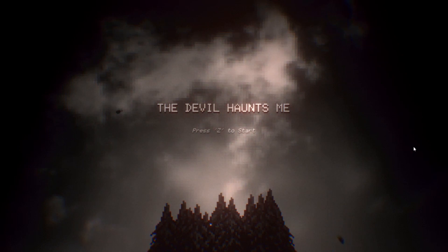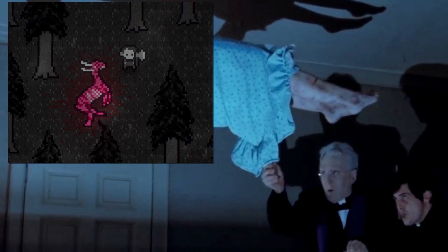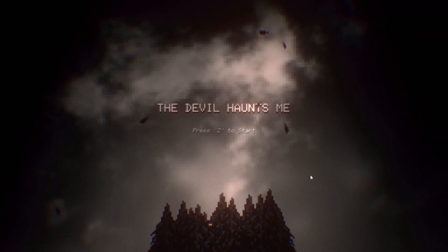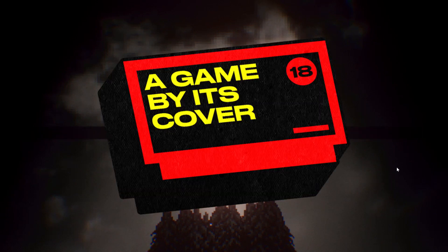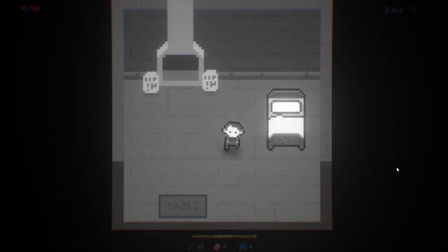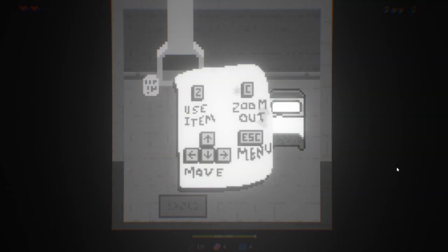Hey everyone, today I'm playing a game called The Devil Haunts Me. Right off the bat, it's got a pretty nice intro screen — some pixel art, a noise filter, chromatic aberration going on. I believe this was made for a game jam called A Game By Its Cover, where people design fake game covers, and then developers take those covers and make little game jam games out of them.